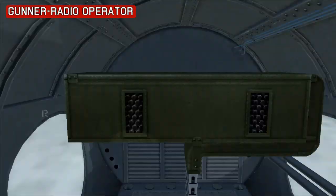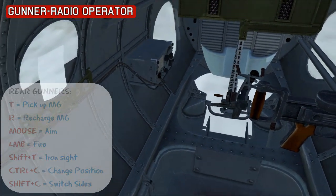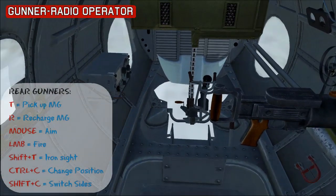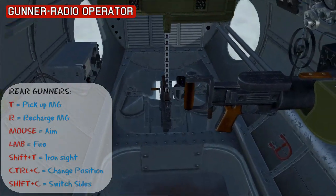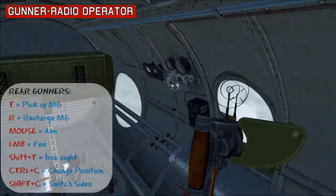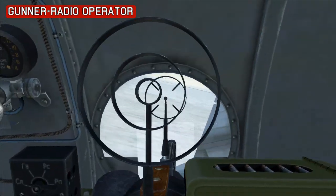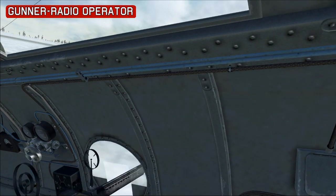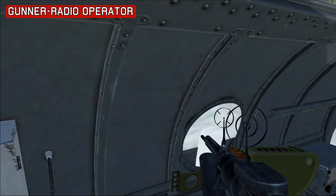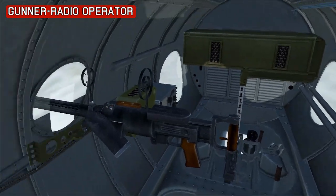Pressing CTRL-C brings up the next position — the gunner/radio operator. The first gun he picks up is in the belly, which opens up and has a slightly different iron sight than usual. Pressing Shift-C brings up the next gun, which is on the side. You can press Shift-T for the gun sight, but it doesn't have a very good field of fire. Pressing Shift-C again swaps that gun to the opposite side of the fuselage, and pressing Shift-C once more returns to controlling the belly gun.